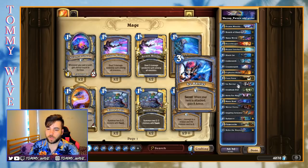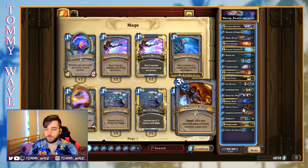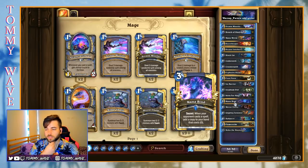We've also got Ice Barrier in here, just the one-off. Obviously if we're trying to be aggressive, this card doesn't exactly fit the MO, but it does seem like we want to have that critical mass of secrets for our other effects. We've also got Mana Bind and Mirror Entity. Mirror Entity I really like, especially with a lot of even Warlock and decks that are trying to drop big Mountain Giants. Mana Bind — I think we'll have to see how that goes. I can't think of too many fantastic targets for this without things like Call to Arms in the meta.